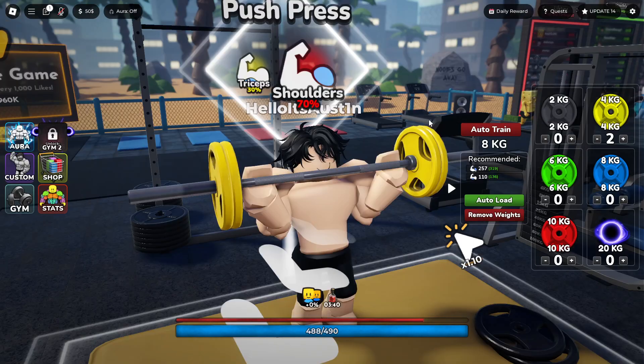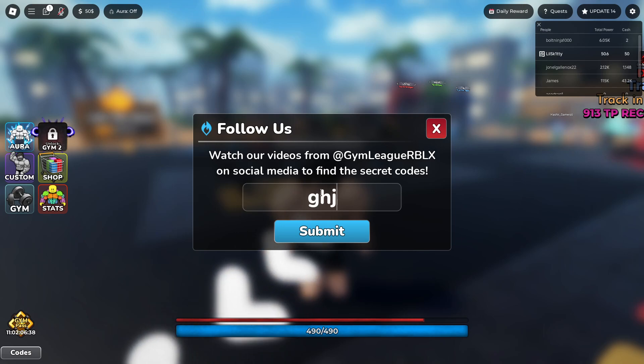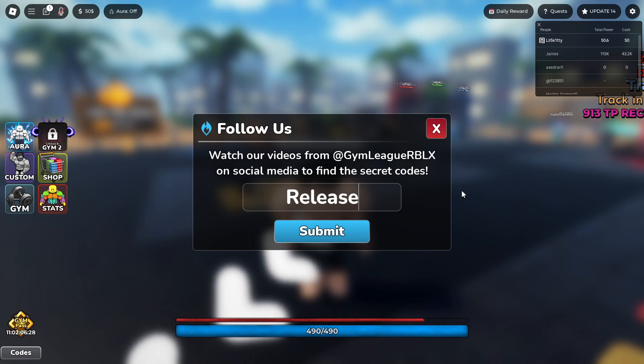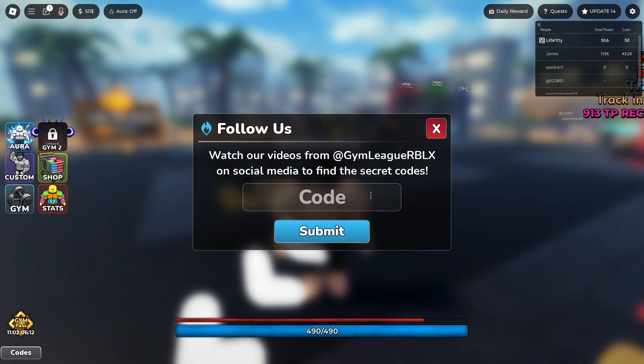Quests — claim rewards. So guys, the first code inside of this game: all you want to do is come over here to the codes button. From here we can enter the working codes. Make sure you guys enter these the exact way you see on screen, because otherwise they're not going to work. We got code CODERELEASED — you guys are going to get 100 cash. Submit. Code does not exist, so that code does not work.